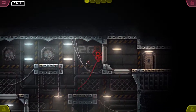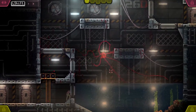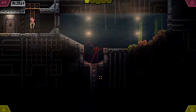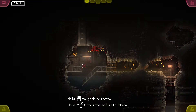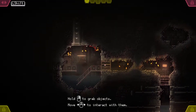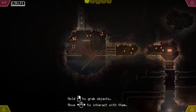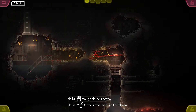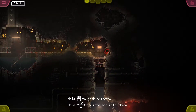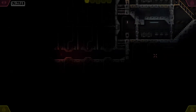Red alert. Looks like they caught on to me or they're just doing a drill. I think I'm going to have to venture into the water because there's no other place to go. A new area and it looks like I can interact with objects now. I just need to be close enough to them to actually interact with them. Making my way through these random tunnels.